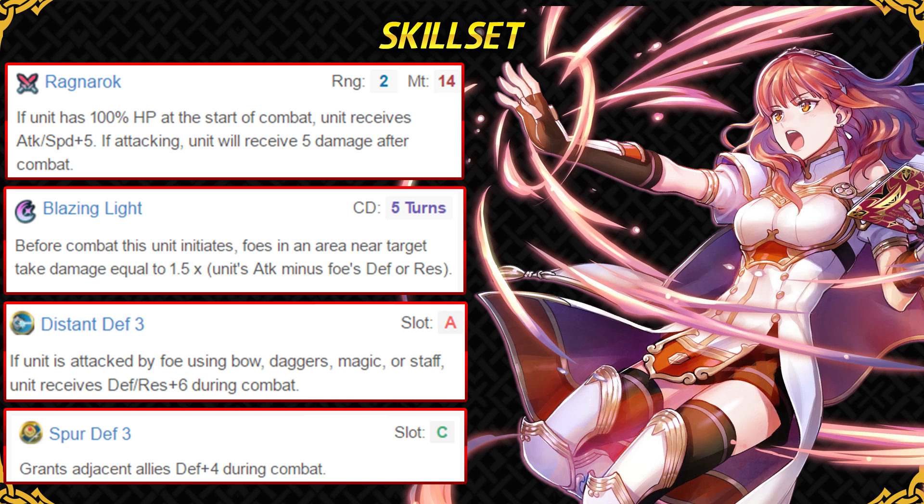This skill is suited for an enemy phase unit and not a player phase unit like Celica, and Celica doesn't really have very good bulk to the point where she will be taking 0 damage because of this skill. This skill is very good on units who have got Distant Counter built into their weapon like Xander and Ike, and dragons like Young Tiki and Nowi who can inherit Lightning Breath Plus. Her C slot skill is Spur Defense, which like any other spur skill is situational — a Hone skill or Threaten skill would have been much better.